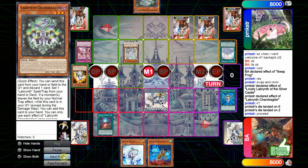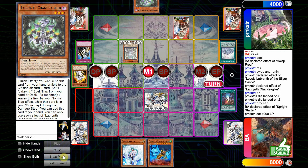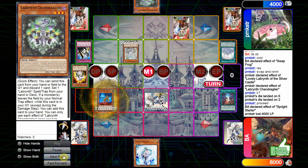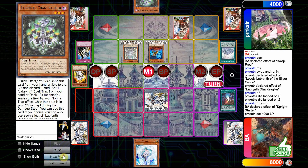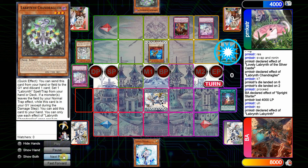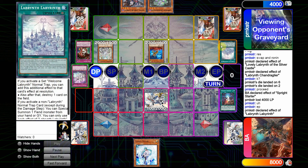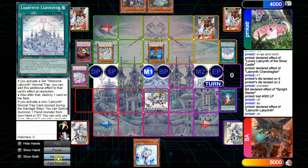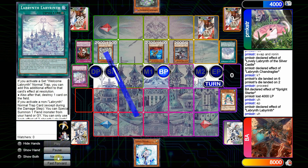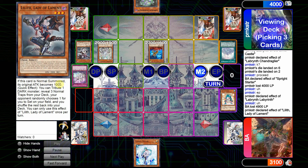The Sprite player isn't necessarily in as great of a position now, as the Solemn Judgment is going to come down, which is kind of risky. We'll see that the Godarla is going to come down here, as he's trying to out the Silver Castle. But the Labyrinth field spell has a convenient effect which is able to bring back a Fiend Monster from the graveyard, and that's going to be the Silver Castle, as he uses the Trap Trick — the non-Labyrinth trap card he needed to trigger the Labyrinth effect. We'll see that Lilith is going to be Normal Summoned, go into Battle Phase, attack over the Ronin, then attack for what should be 3,900 — as Lilith's original attack becomes 1,000 when it's Normal Summoned.